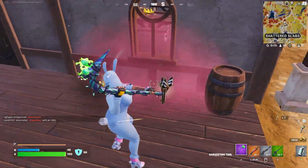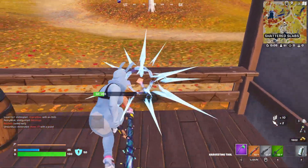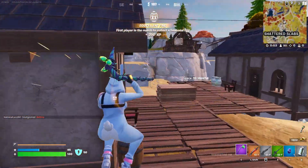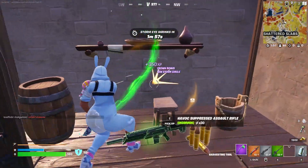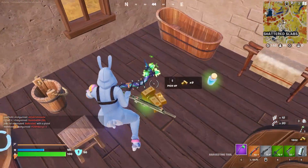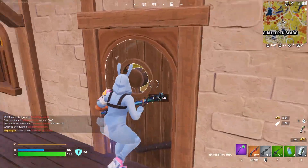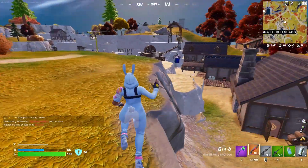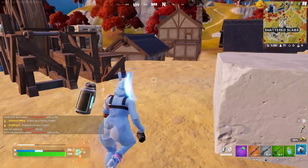It might be a little bit better in build mode, but in zero build, bro, you are not hitting anyone with that thing. I've tried killing literal bots with it and it doesn't even work half the time because the explosion just takes so long to go off. Where's this chest — there we go. All the sniper ammo but no sniper rifles, I'd love to see it. Someone landed down there, gotta be a little careful. Oh, there it is.